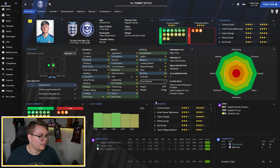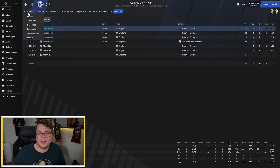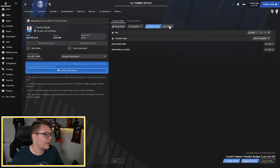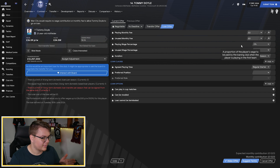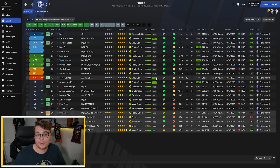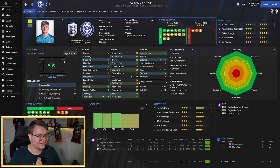In my Portsmouth save, first season I got Manchester City as a senior affiliate. In the second season I brought in Tommy Doyle on loan for zero pounds per week. Near the end of each season, before it finishes, I go to Transfer, Make an Offer, and loan to end of next season — and they let me do it again for free. I've had Tommy Doyle on loan for nearly four seasons now, paying Manchester City zero pounds the entire time. I could get him for a fifth season in a row for absolutely free. It's almost a glitch, but if it's available in the game, why wouldn't you do it?